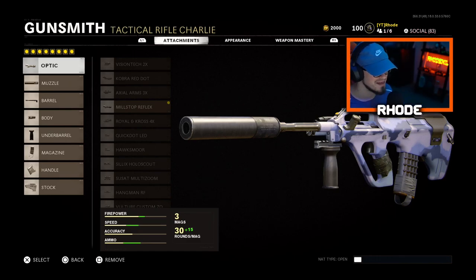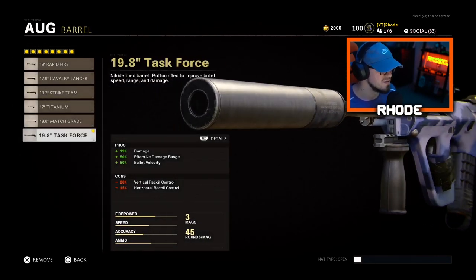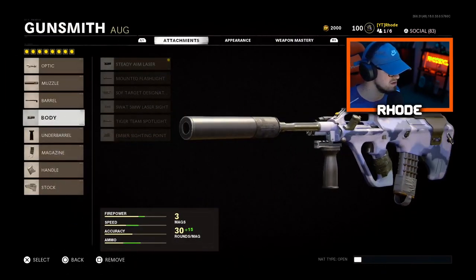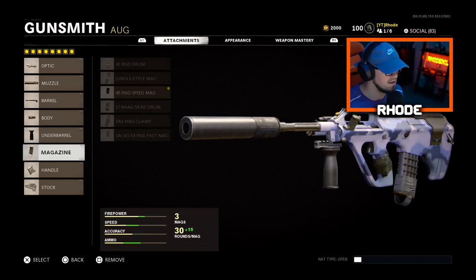For the setup: on the mill stop reflex for the muzzle we're running the silencer. I'm not saying this is the best class setup, but I tried it and it worked for me. The enemies don't know where you're shooting from. I'm running the Task Force barrel — plus 19 damage, plus 50 effective damage range, and plus 50 bullet velocity, so really good. For the body we're running steady aim laser for hip fire accuracy, and a front grip for horizontal recoil control.